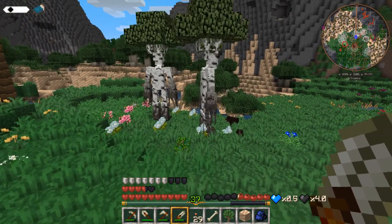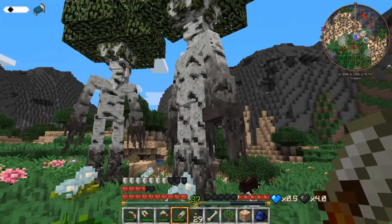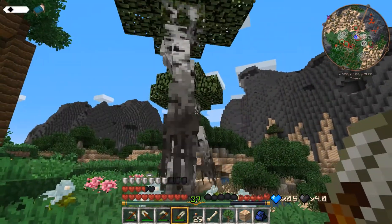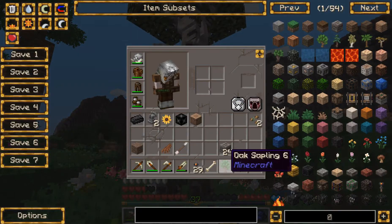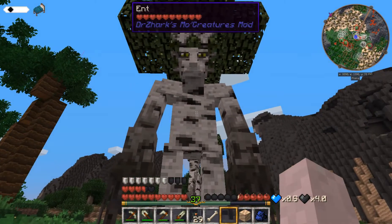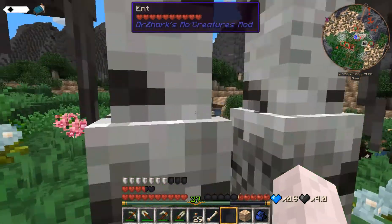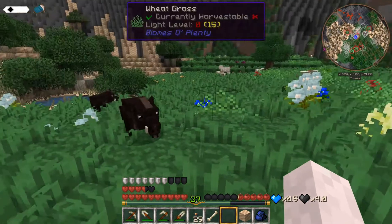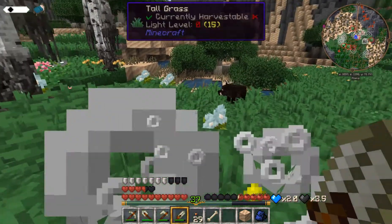We'll switch to our sword then. Hey guys, what's up? Are you hostile? Can I give you stuff? What if I gave you a tree? Yeah, I like trees. You're cool, but I don't know what you do. We got angry pig action though. I don't like you. Frick off. Alright, ents, don't attack me.